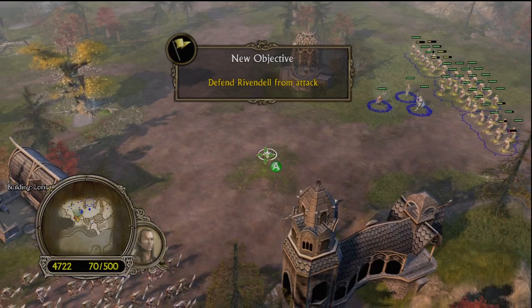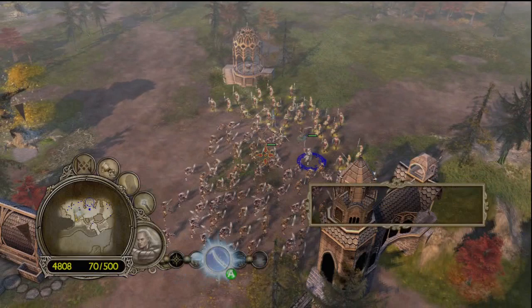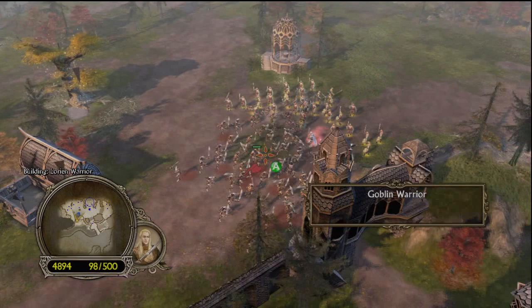There they are — here comes the horde. Jesus Christ. Now, the thing you should know about goblins is that they have strength in numbers, but without the strength. They have numbers, pretty much. As you can see, these elves are severely outnumbered, but with three heroes — especially Elrond, who's rather powerful — it won't take long for those goblins to die.